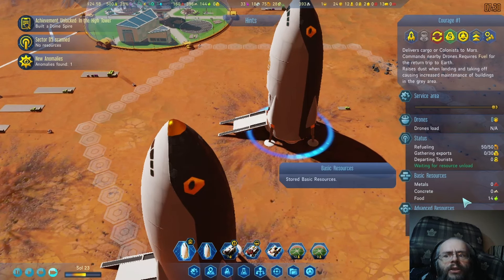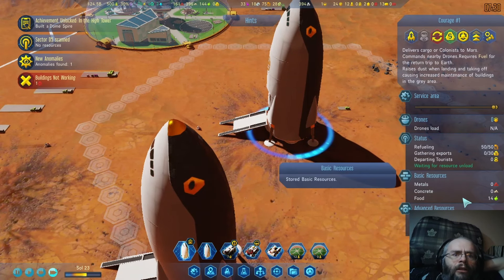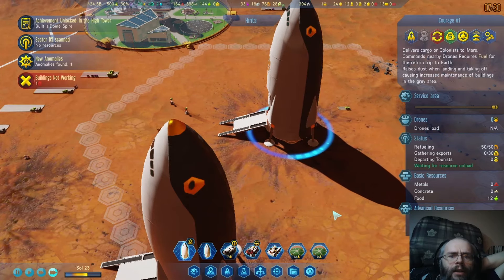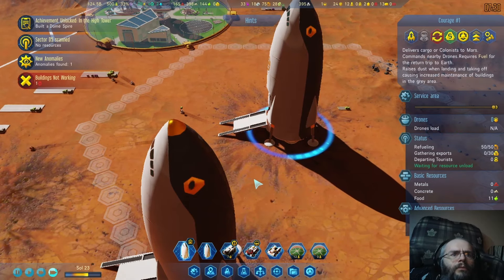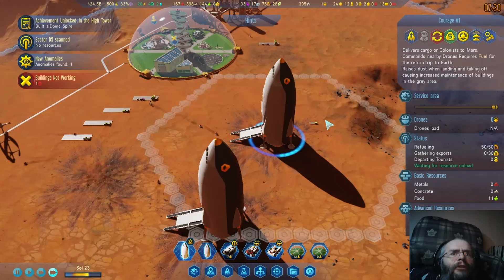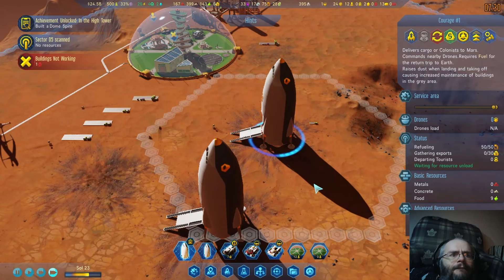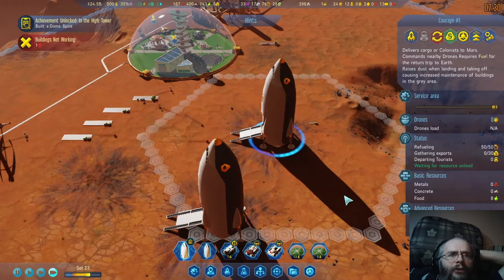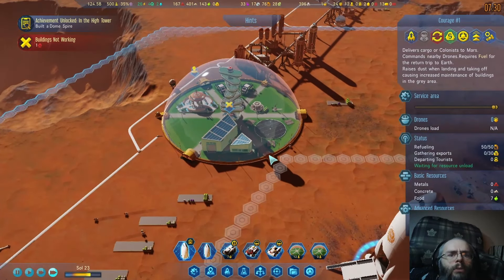So you are still being unloaded, but they are at least unloading now, so that's good. And we can send this rocket back and bring in some more people and probably some more stuff. Which should I do first — more people or more stuff? Probably more people.